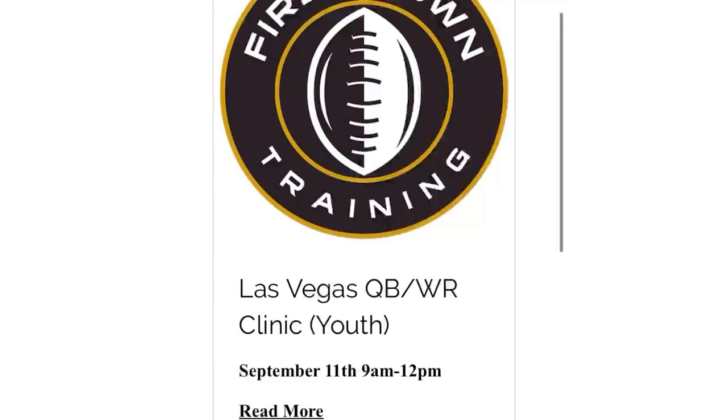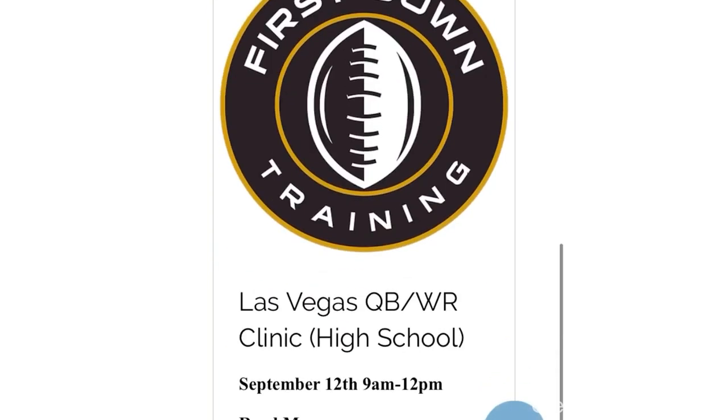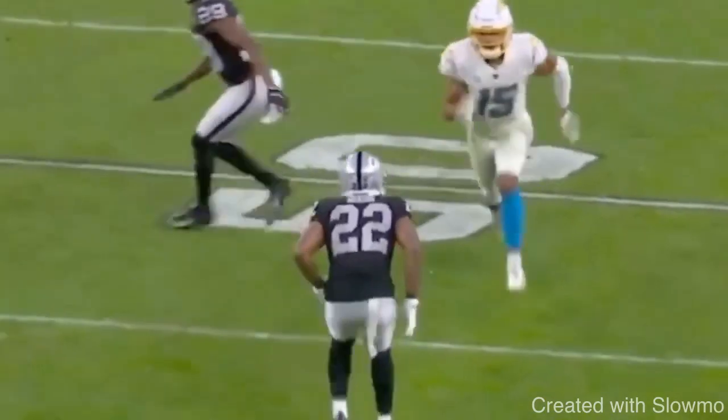Quick note, fellas — we are coming to Las Vegas for a quarterback and wide receiver training clinic for youth and high school athletes. September 11th is our youth camp and September 12th is our high school clinic. It'll be a small number of kids, only 20 spots per session, so a great opportunity to get quality work in. If you're in the Las Vegas area, check out that second link in the description below. It's a three-hour clinic from 9 to 12. Second link in the description below. Let's get back to the video.